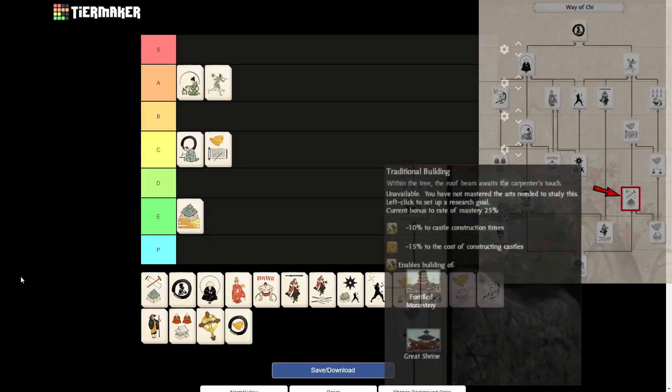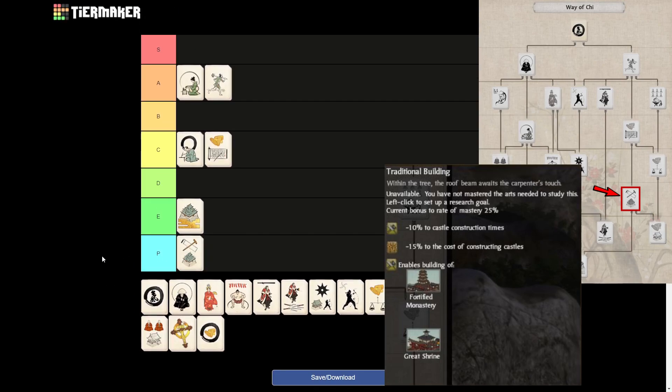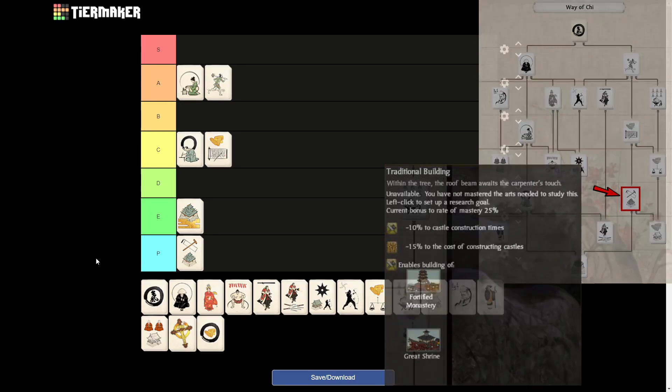Then we get to the Traditional Building art, which for me is just a pathing art, to be honest. It does unlock the better buildings for the Hellout Ground province specialty, but I don't consider those to be of much importance. And the bonuses to your castle constructions — you're only going to upgrade your recruitment castles anyway. So the amount of time and money you save with this art is practically worthless, especially considering how far down the tree it is.